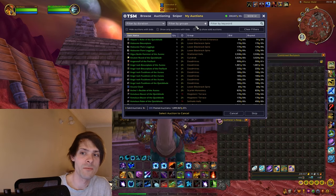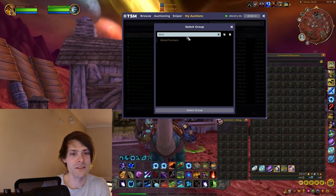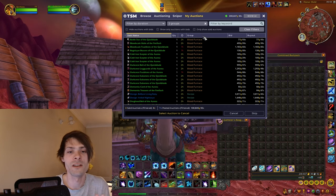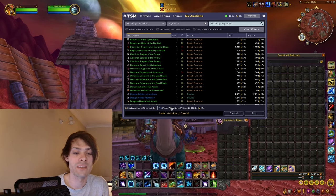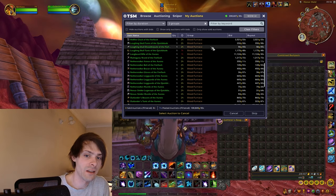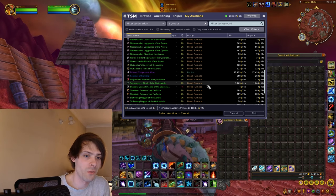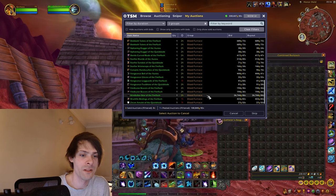Let's jump into the auction house. I believe my auctions will run out eventually — if I type in Blood Furnace it comes up for my entire run at 74 items at 100,845 gold. You can see some items are like 11,000 gold, 17,000 gold, 1,700 gold.